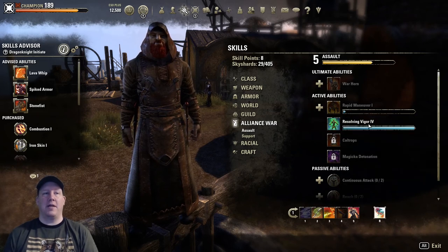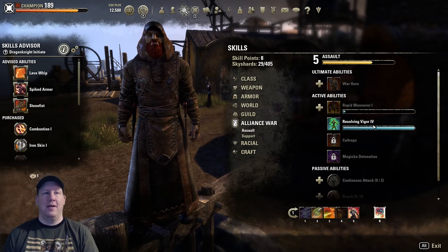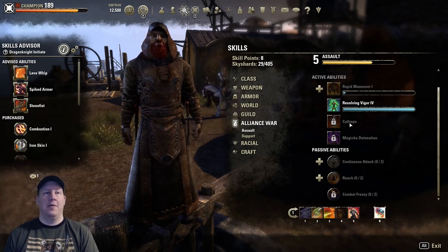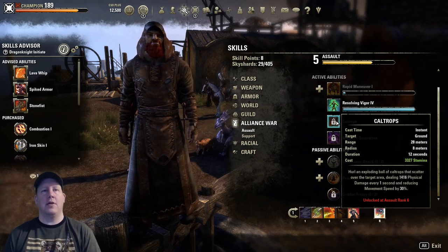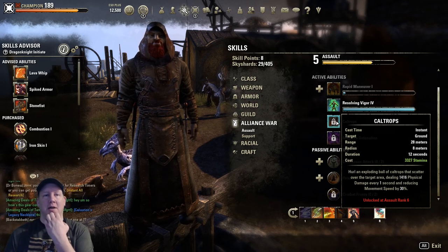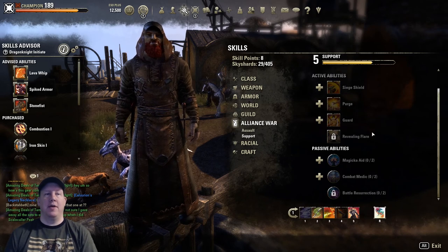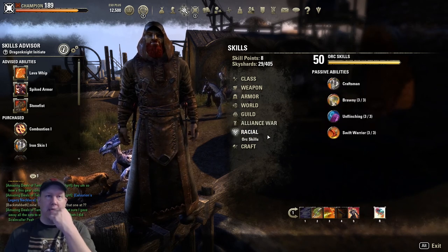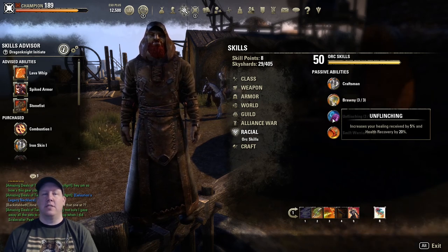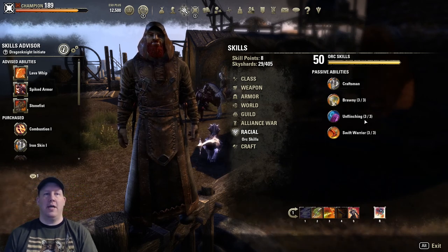In the Alliance War PvP tree under Assault, I made sure to pick up Resolving Vigor, which I'm told is the best stamina heal in the game — I've been using it quite a bit. I used to use Dragon Blood before. Caltrops I believe got nerfed not too long ago and most guides recommending it were written before the nerf, so I'm not sure if it's still worth it. For my Orc racial passives, I maxed everything out — they increase max health and stamina, healing received and health recovery, and increase damage done with melee attacks by four percent. Really good.